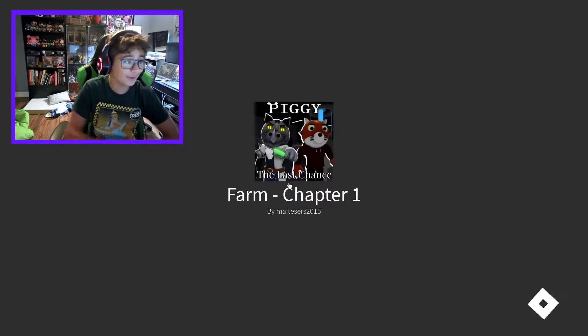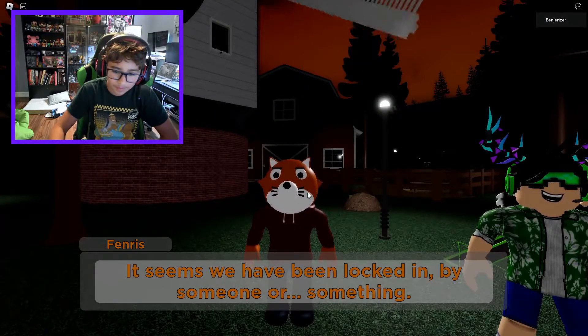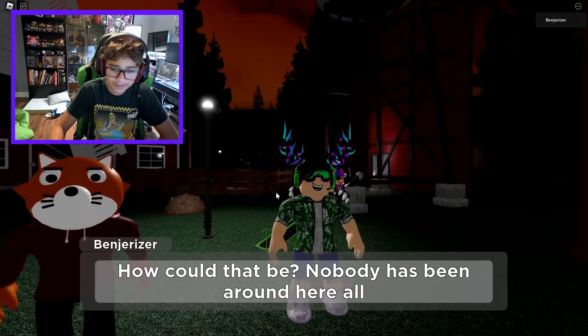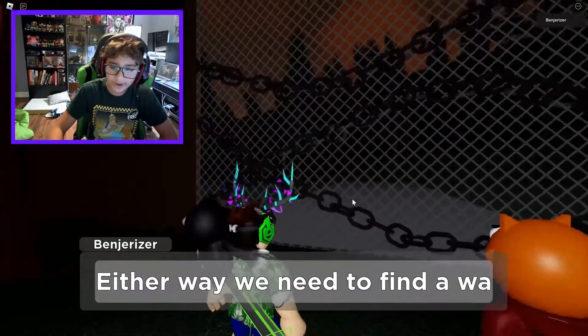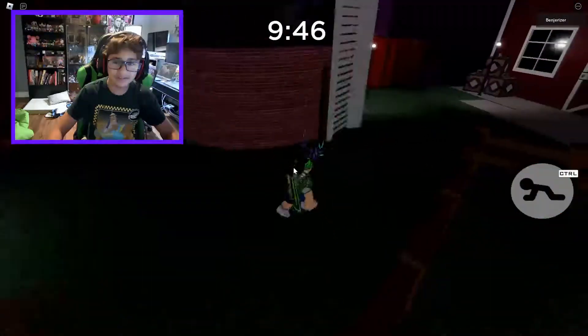I clicked on chapter one. 'Fenris, it seems we've been locked in by someone or something.' 'How could that be? Nobody has been around here all afternoon.' So I guess we live on a farm - cool. Either way we need to find out somehow. Why does this look so good?